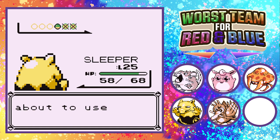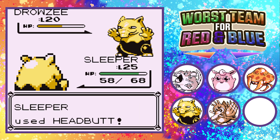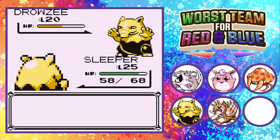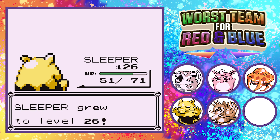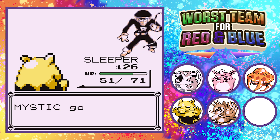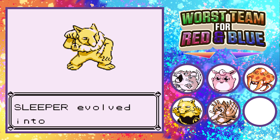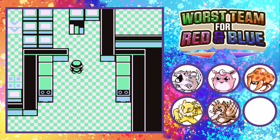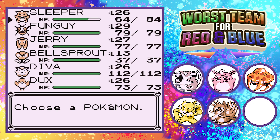I think Drowzee is about to evolve — yeah, after this battle Drowzee will finally evolve into Hypno. There it is — evolution time! I actually forgot what Hypno's sprite looks like in Gen 1, hopefully it's not too freaky. Oh, that's actually not bad at all! I forgot that Pokemon Blue actually fixed a lot of these sprites — Pokemon Red unfortunately did not. I legitimately cannot remember which version had the better sprites.